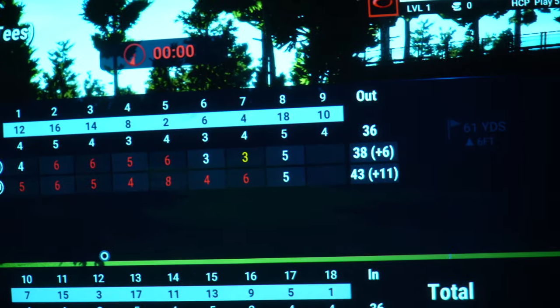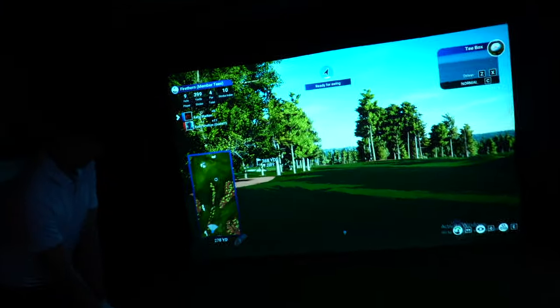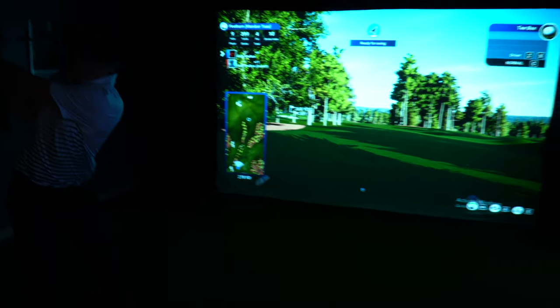Coming up to the ninth hole — it's going to be our last hole of the round. Kelly is currently sitting at six over and Austin is at eleven. If you guys like content like this, please leave a like and subscribe. We're going to be doing more stuff like this now that we have the simulator set up. Kelly's got 368 yards left on hole nine.